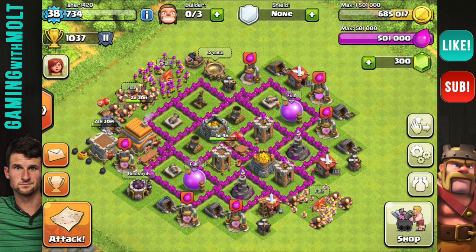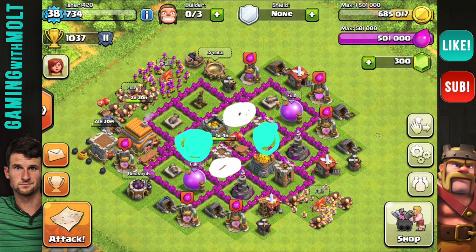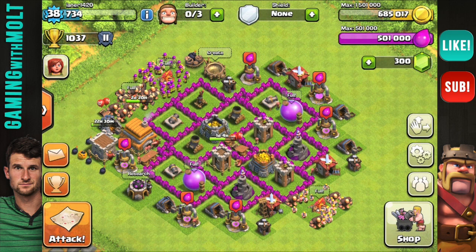Here's the layout I would do: first I would take this mortar right here and move it to where this archer tower is, then take that archer tower and put it on the outside. You want mortars and wizards spread out — I'll show mortars in blue and wizards in white. Put those next to each other so you get good coverage. Right now your wizards are just on this side and your mortars are on the other side, so neither is protecting the whole base.